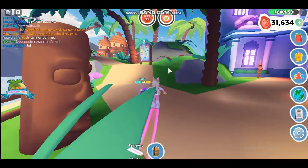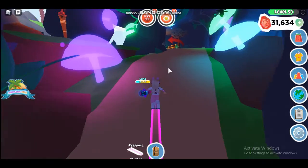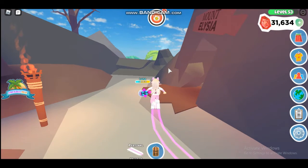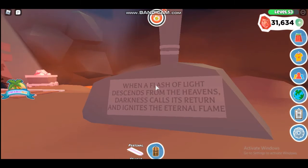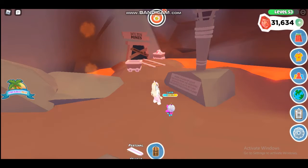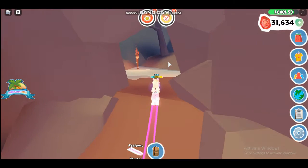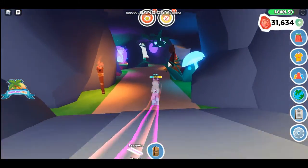Let's go check out that cave or volcano area. There are some torches — this is a really creepy area with torches and roots. It's called Mount Elysia! It says: 'When a flash of light descends from the heavens, darkness calls its return and ignites the eternal flame.' I don't know what that means, but this is also the way to the Molten Mines, which is cool — you can get there from here. Let's go back down.